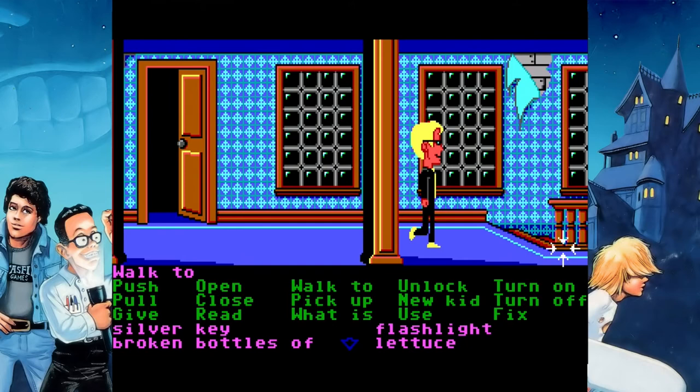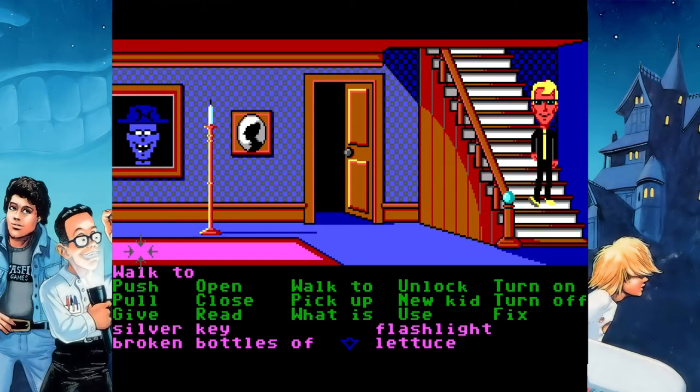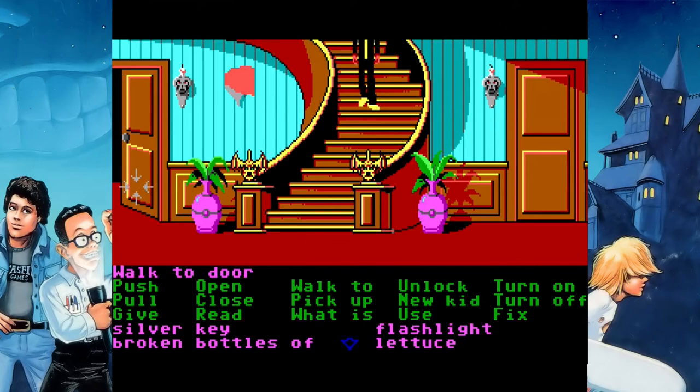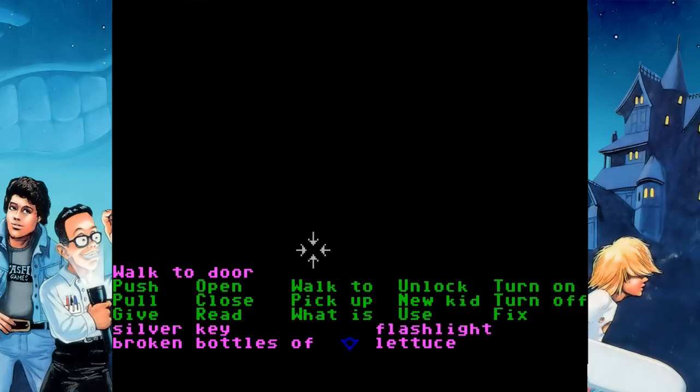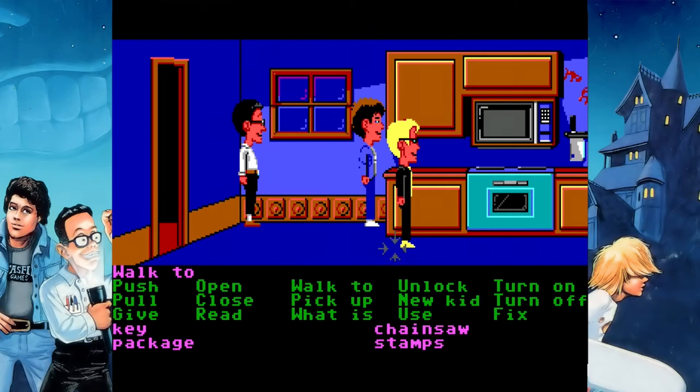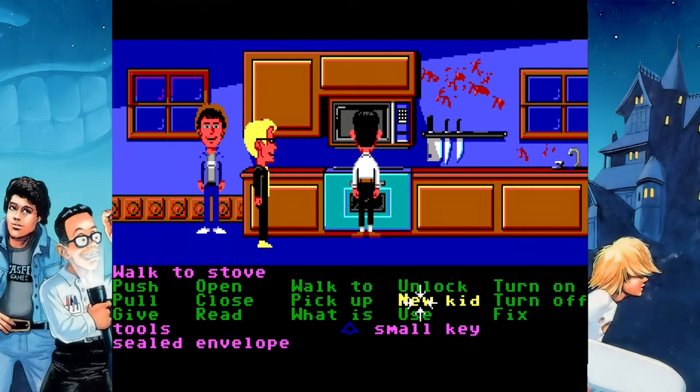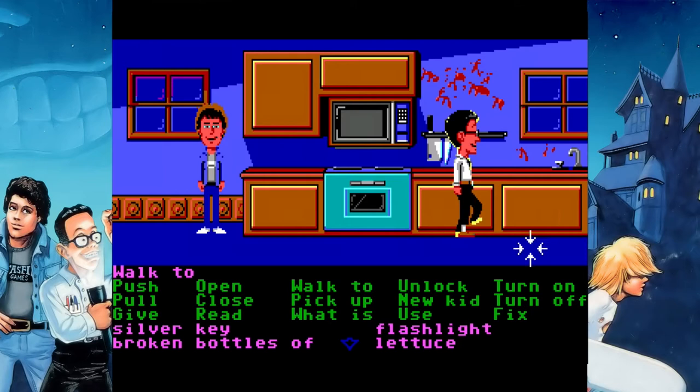Earlier this year, LucasArts was shut down by parent company Disney, after 31 years of making games, and with its closure, a bunch of really interesting looking games were canceled. Kotaku put together this really great piece exposing the really terrible dysfunction behind the curtains of the company — I'll link the whole piece so you can read it for yourself. It really is a great piece of investigative journalism within the games press. The relevant bit is that it revealed there was a Day of the Tentacle HD remake in the works, 80% of the way done, in fact. Day of the Tentacle, if I haven't mentioned it before, was the sequel to Maniac Mansion.